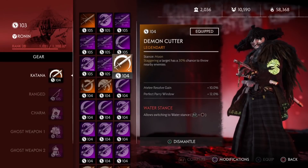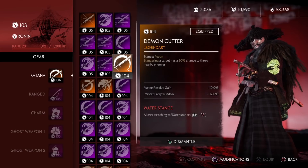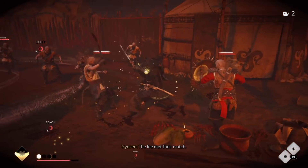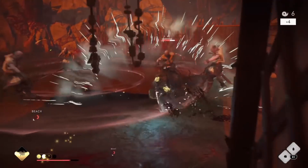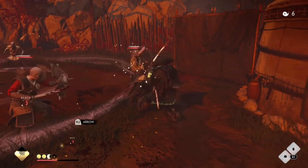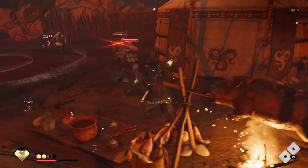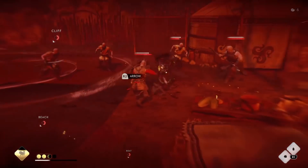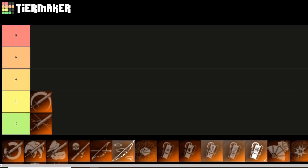Next up is the Demon Cutter. Staggering a target has a 30% chance to throw nearby enemies. The stance it comes with is Moon. As you can see in this example, it doesn't happen all the time, but when the perk procs the AoE is pretty big and knocks targets pretty far back. This could be really useful for things like survival, especially if you have the perk Impactful Throws, which knocks down enemies for a couple seconds when thrown back. Since the percent chance is only 30%, I'll put it in C tier.